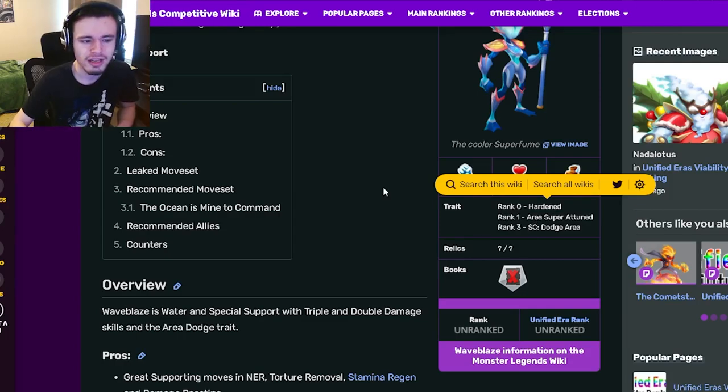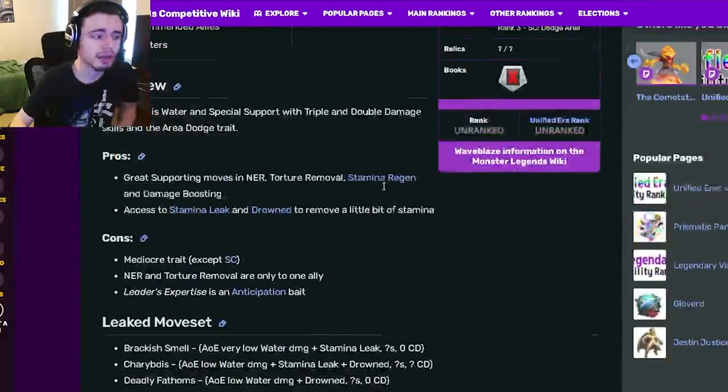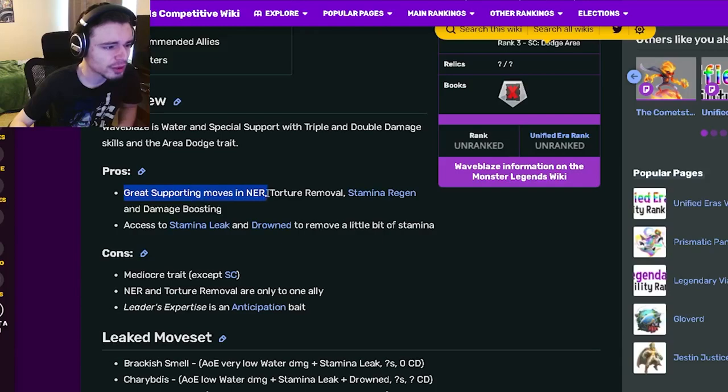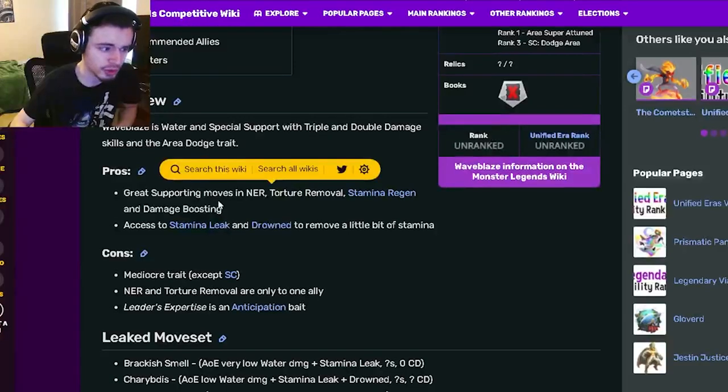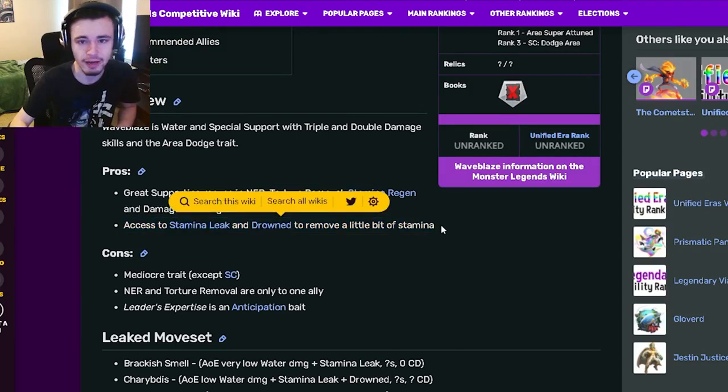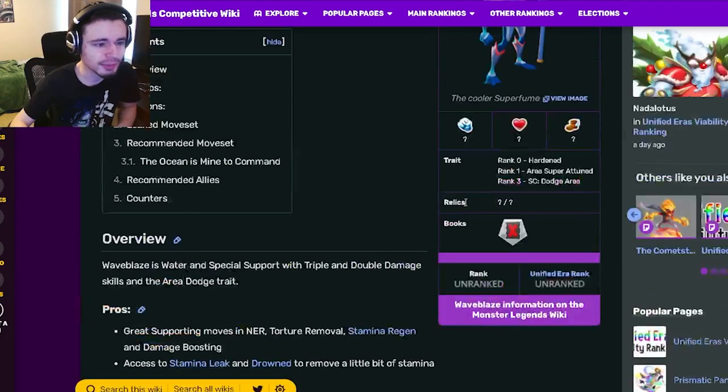Now let's go down to the pros and the cons. She has great supporting moves in NER, torture removal, stamina regen, and damage boosting, which are all very good for a support to have. She also has access to stamina leak and drown to remove a little bit of stamina, which is really good to have.